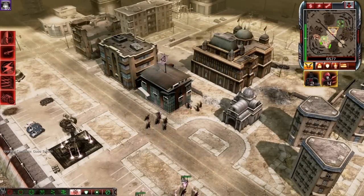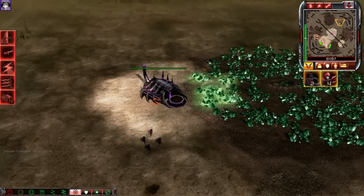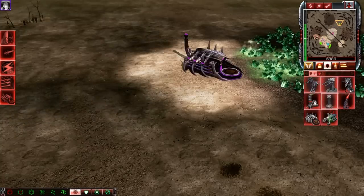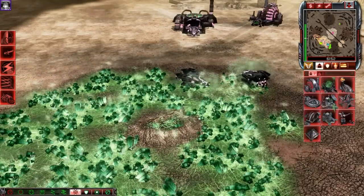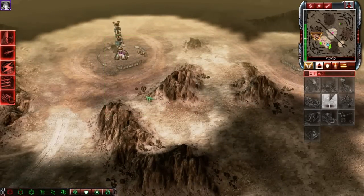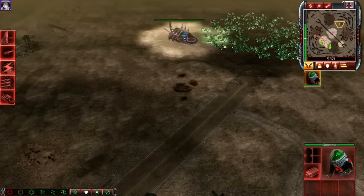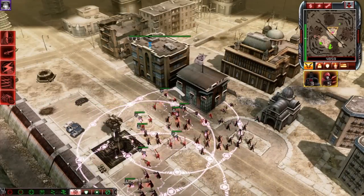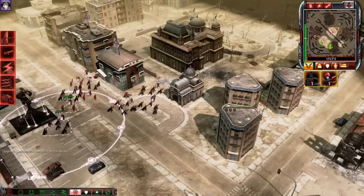Uh-oh. Please tell me that's a decoy. Uh-oh. I need to start building duplicates of my vital buildings — I cannot defend myself from that. I cannot kill it in time. I might as well send my saboteur against it, I guess.